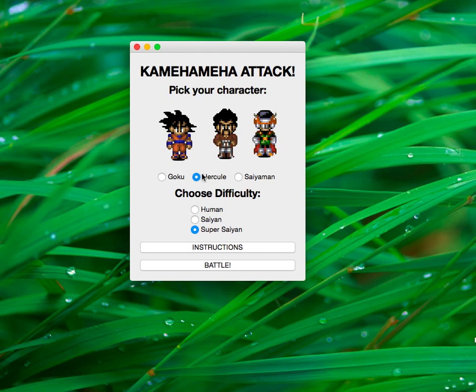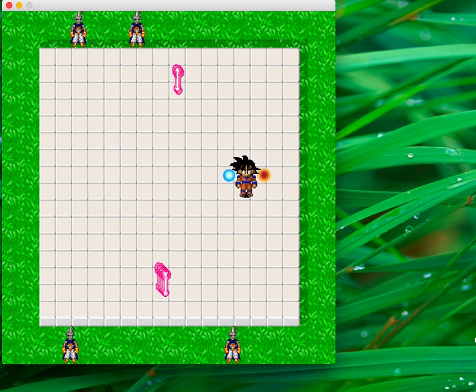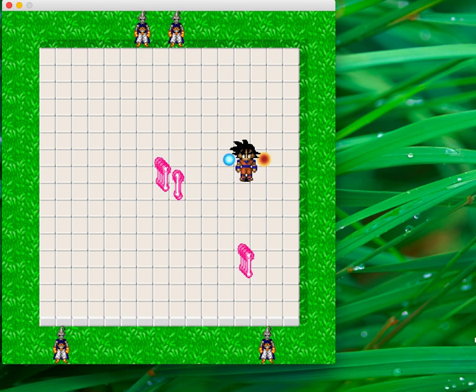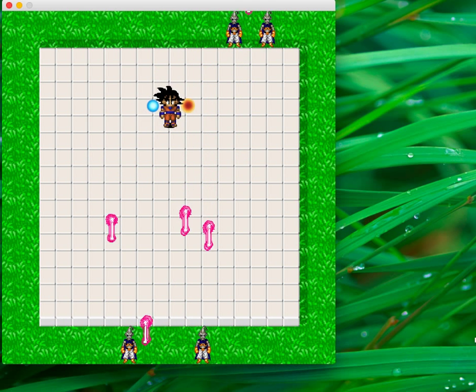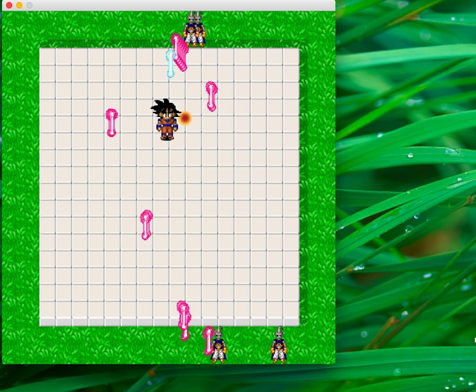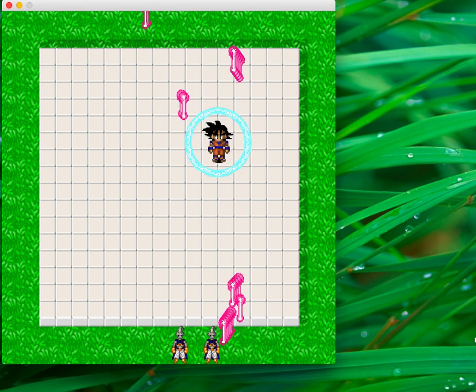So let's go change options. Now I want to play this character, and I'll take it to the easiest. In easy mode, there's only two sides that have these monsters. In medium mode, there's three sides, and in hard mode, which I just did, there's four sides. I'm going to try to beat the game here so I can show you the end.